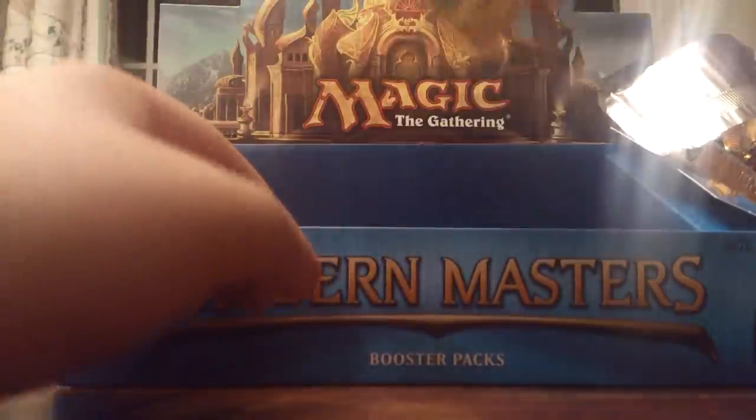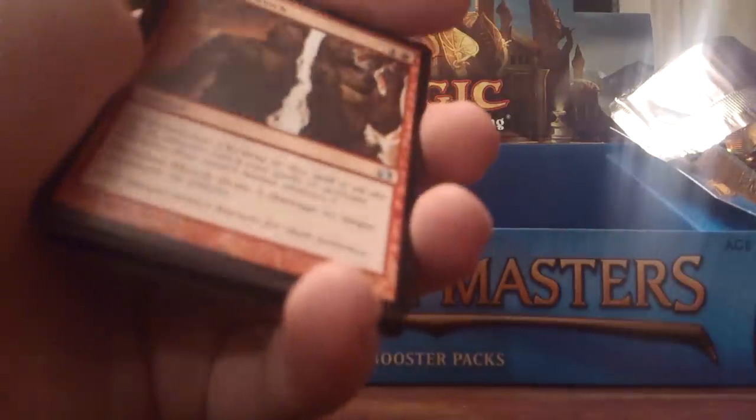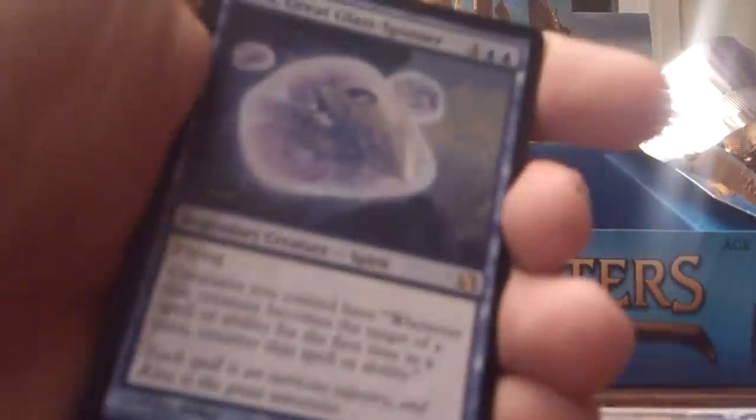Penultimate pack. Penumbra Spider, Aethersnipe, Deep Cavern is awesome, Pyrite, Wind Conditions — combo pieces. Death Denied, Sens Enlistment — I'll take the third one, I'm done with that though. Sudden Shock, Tarashi's Grasp, Tysus. And Kira Great Glass Spinner. Foil Aethersnipe — sure, I'll take Kira.